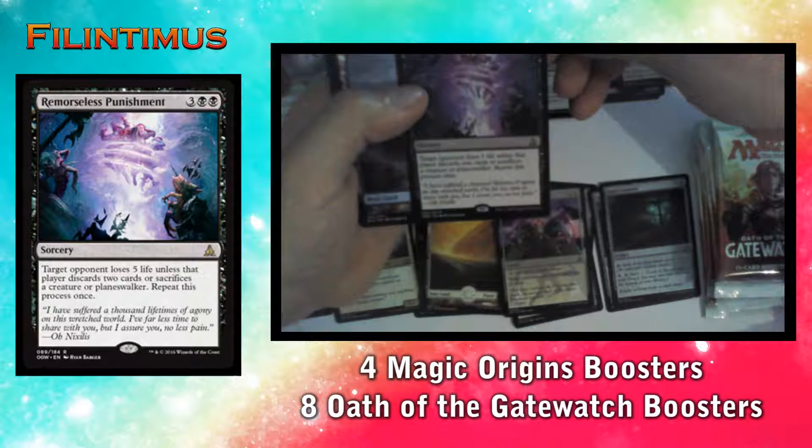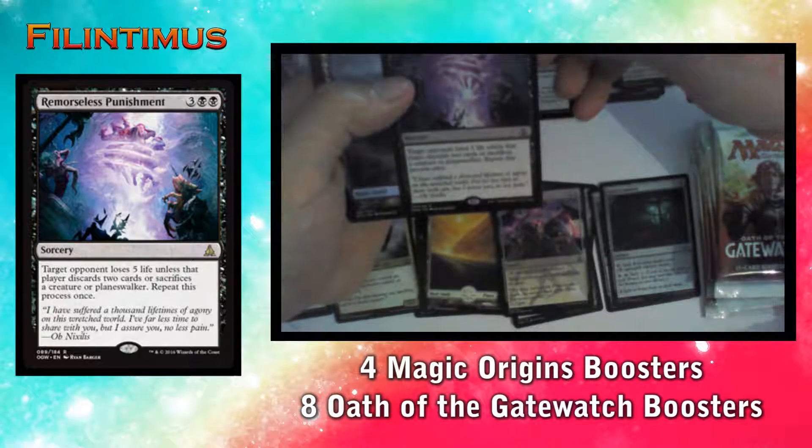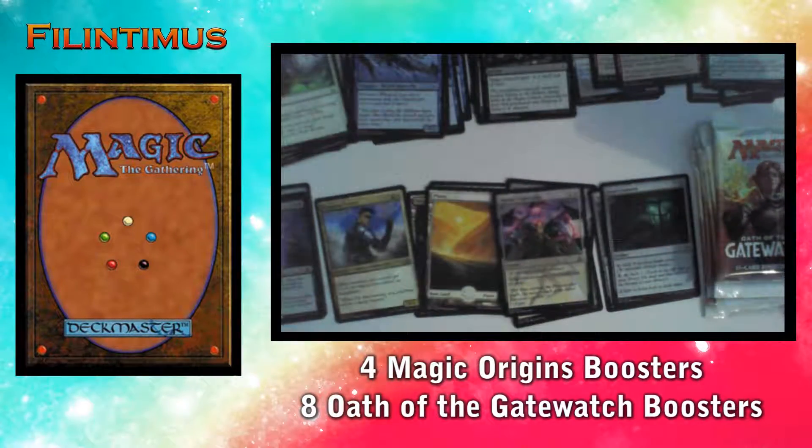Remorseless Punishment: target opponent loses 5 life unless that player discards two cards, or sacrifices a creature or planeswalker. Repeat this process once. We have an Island and an Eldrazi Scion token.